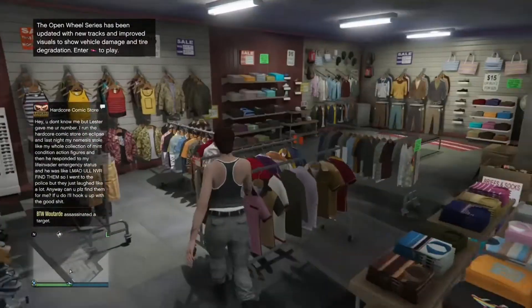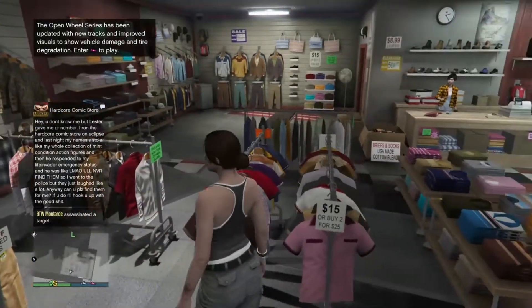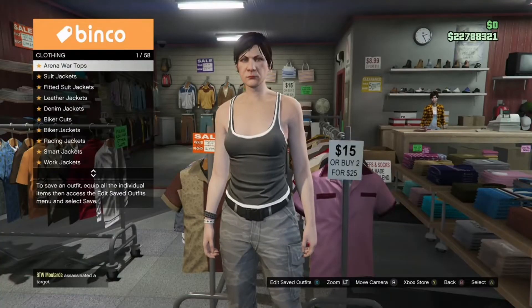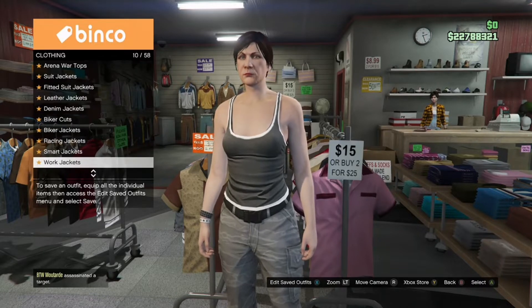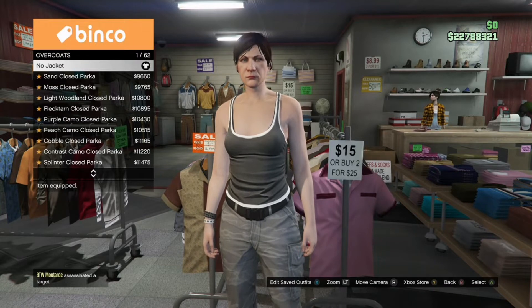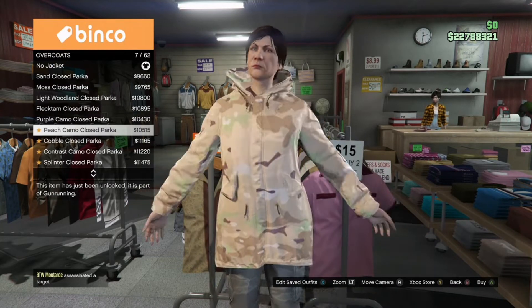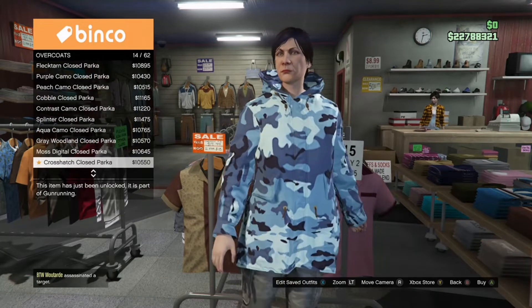Once you get inside the clothing store, first come to the top section, go to overcoat, and buy the forest closed parka. If it says open, just go ahead and buy it and I'm going to show you how to close it.